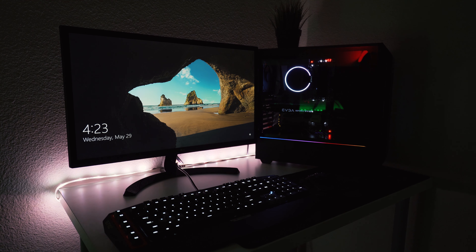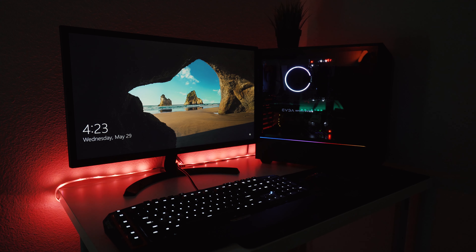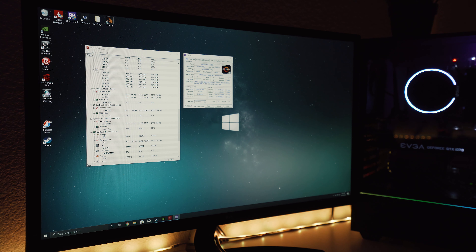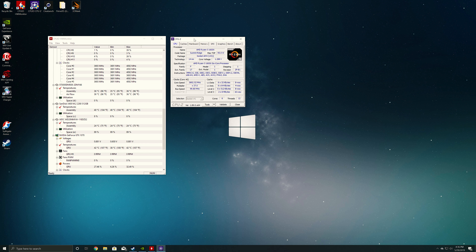So it looks like Windows is good to go. We're just going to go ahead and install a couple of files on here, run a couple of benchmarks, and test a game or two that Tom wants to play, and then we're going to see how this thing does. Tom's PC is actually looking really good — got everything set, got a bunch of things installed, got drivers done. Hardware Monitor and CPU-Z are up to show what's going on right now.